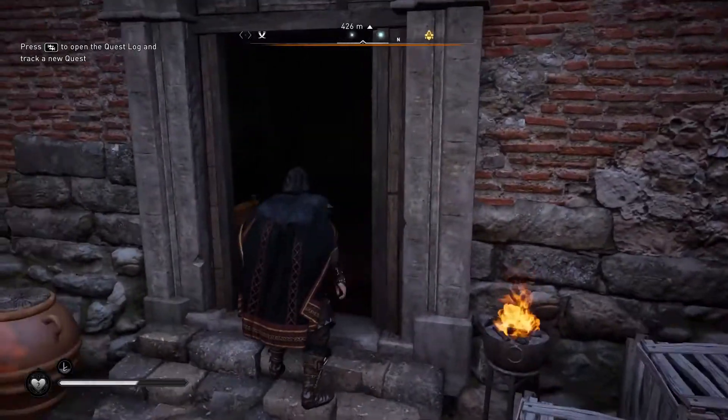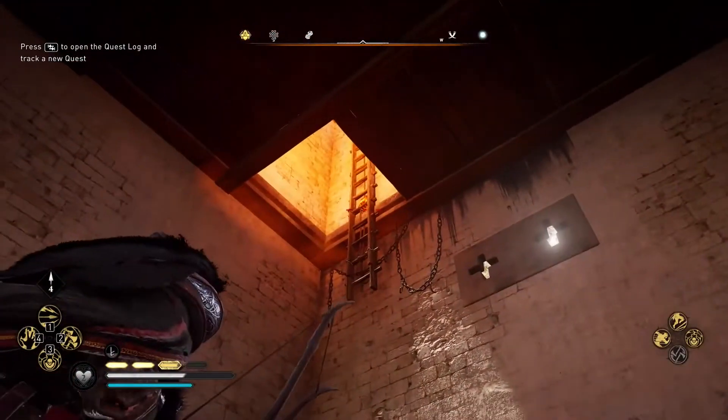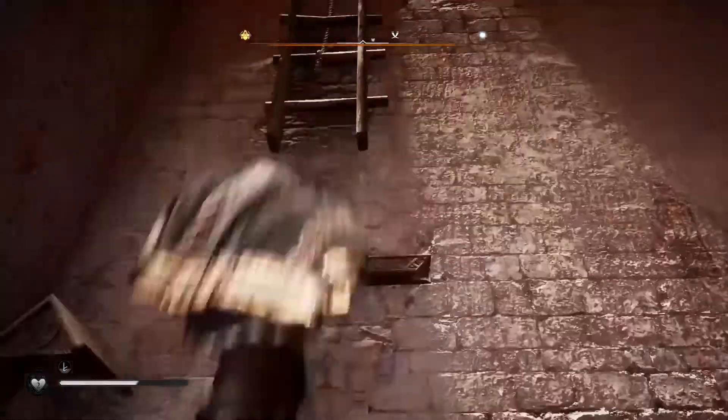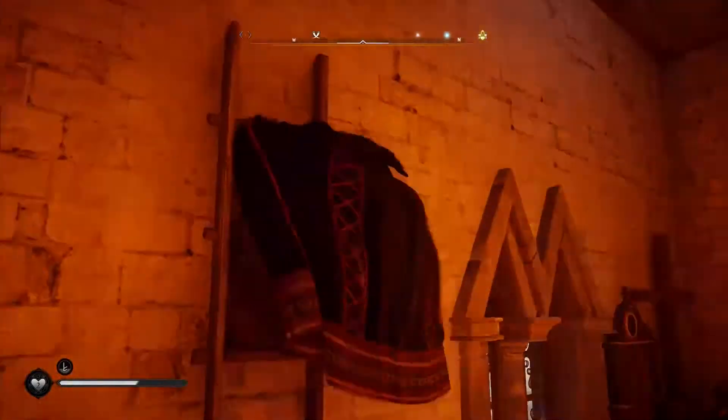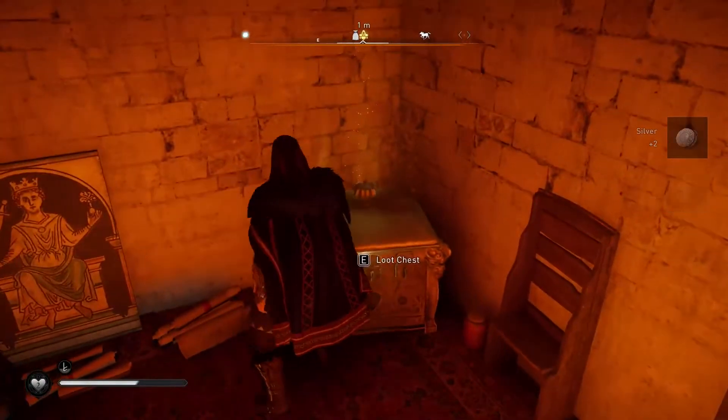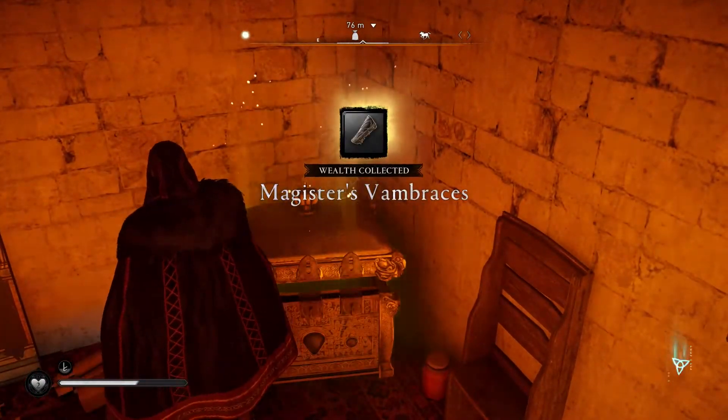Now you can open the door. Next, look up and you will find a ladder that you have to unlock by shooting at its central support. Thanks to this ladder you can reach the upper tower floor where you can loot the wealth chest containing the Magister's Wombrassers.